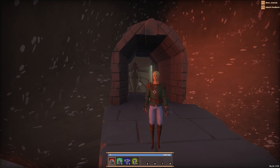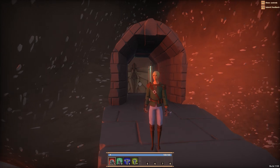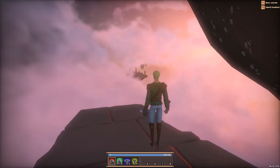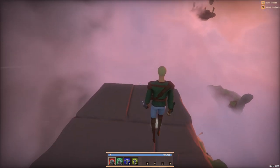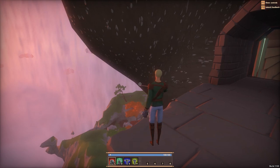Welcome to Worlds Adrift, the brand new game coming out very soon. It looks amazing - it's a massive multiplayer game set in a world with giant floating islands. You need to build a ship, then battle and fly to these islands to explore and do different things. And not only that, but this game has grappling hooks.